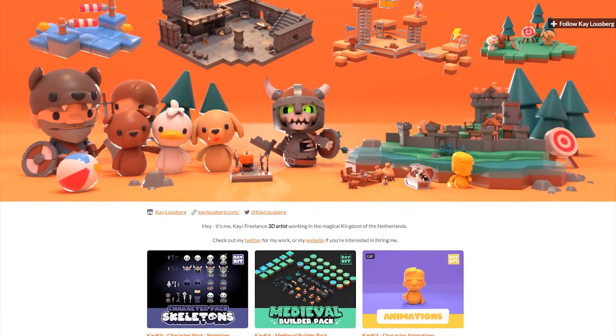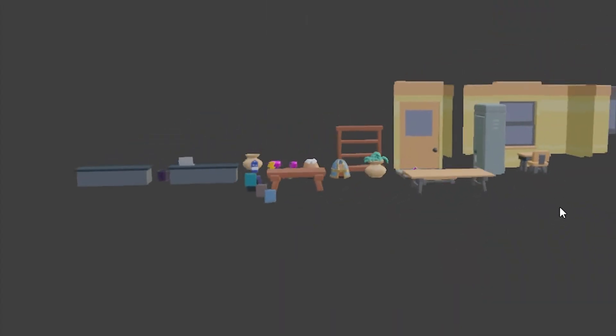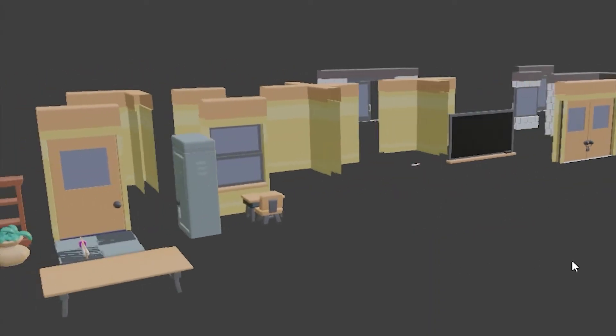For this project, I decided to use Kate Lousberg's 3D assets as a base and only model stuff when I needed it. And despite having decided that from the very beginning, I had to model way more than I initially thought I would, so plan on that happening to you too.